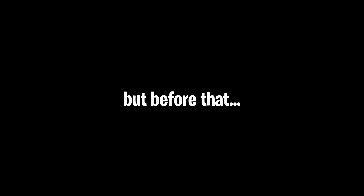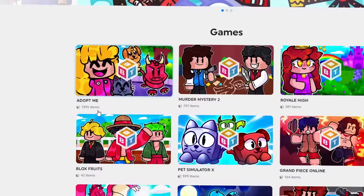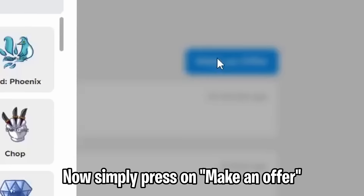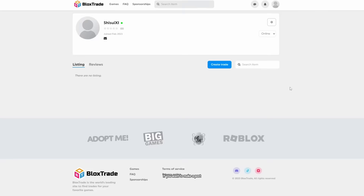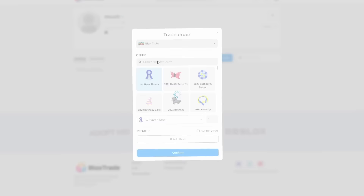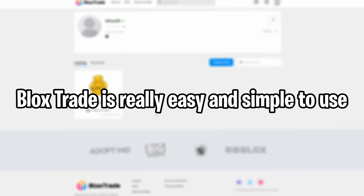I hit level 200, so I decided to do the Shanks quest. But before that, I want to talk about today's sponsor. Blark's Trade is here to make trading easier for you. You are able to find trades in many Roblox games such as Blark's Fruits. Press on the offer you are interested in, then simply press on make an offer. Here you want to add the fruits that you are offering. Once you are done, press on submit, and your offer is there. If you want to make a post, press on create trade, then select Blark's Fruits, find the fruit or item you want, and finally press on confirm. Blark's Trade is really easy and simple to use, so make sure to check the link in the description.